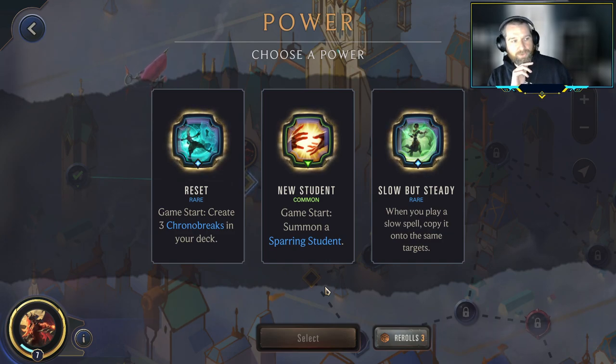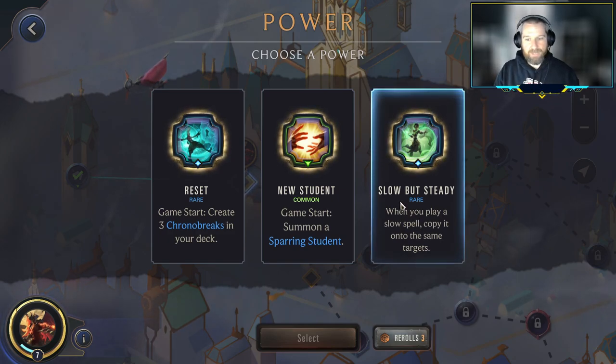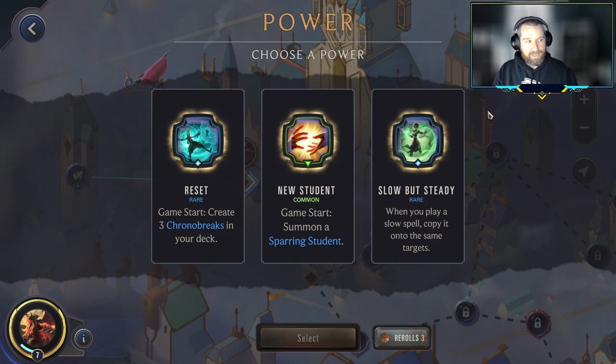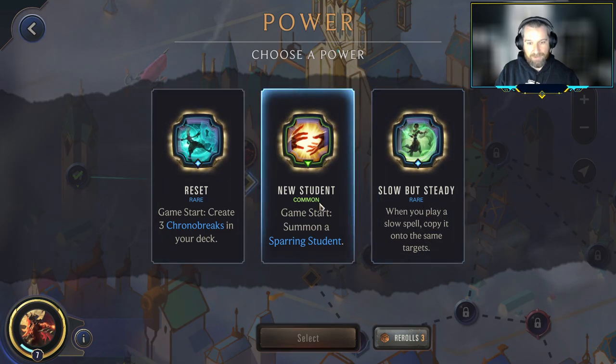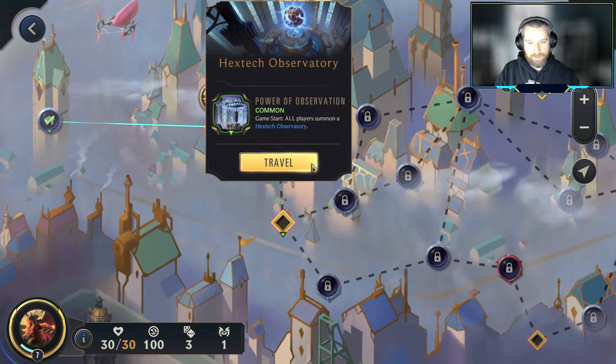The nice thing about starting with the Sparring Student is it lets us completely ignore an early game play. We're typically looking to balance with this deck — trying to have enough early game plays and then enough equipment to put on them. If we can eliminate that need for early game plays because we have a Sparring Student on the board, it really lets us focus in on the equipment. Slowbut Steady is the highest power choice here, but it doesn't play well with Aatrox — we're focusing on cheap units and equipment. Going to go with the Sparring Student.